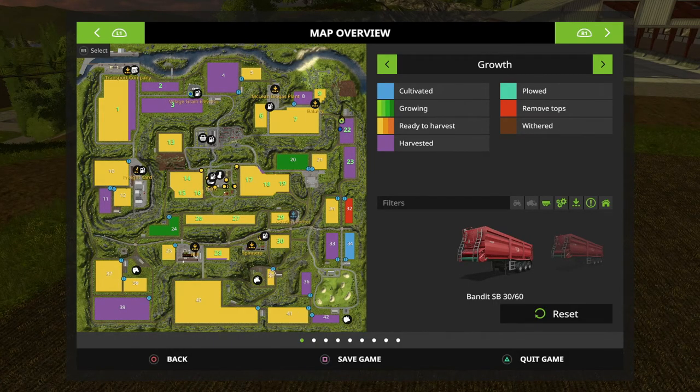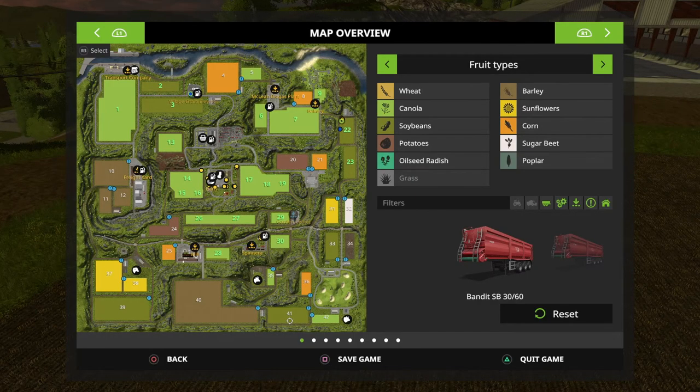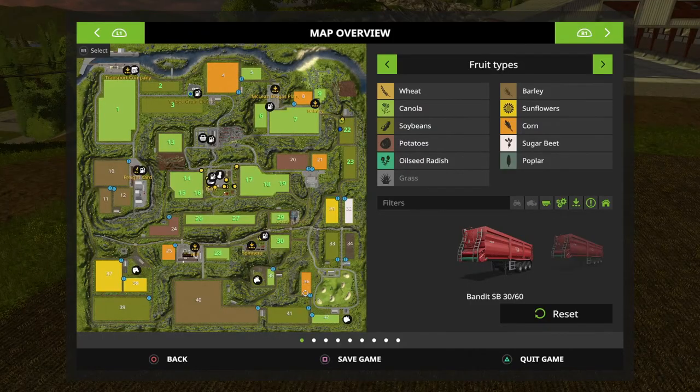I'm gonna try to be strategic about this, although I don't know if we'll be able to afford it. The growth on fields 35 and 40 is right around the same time frame — 41 has soybeans and 35 has canola, which is what we're harvesting now. I'm gonna go down to 40. I've also been looking at field 5 but I think I'm gonna wait on that. I did sell the soybeans harvested from fields 2, 3, 22, and 23 and we don't have any in stock.